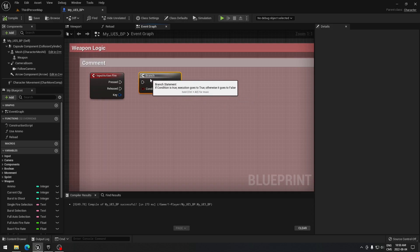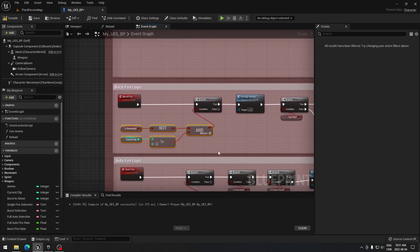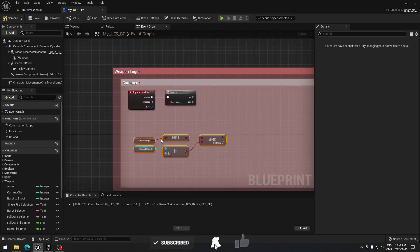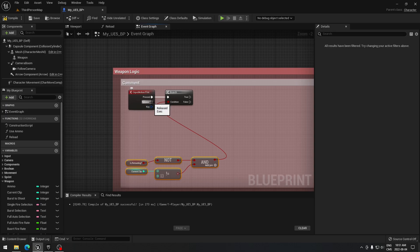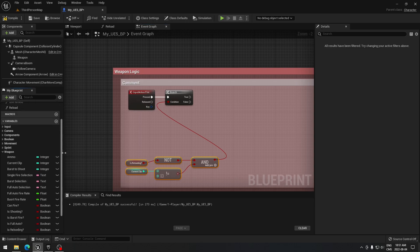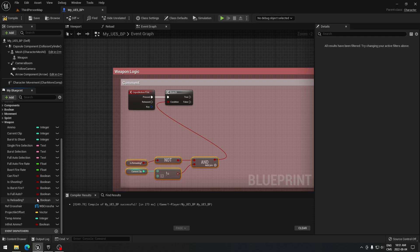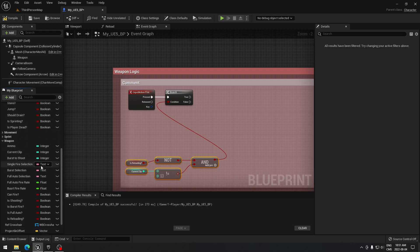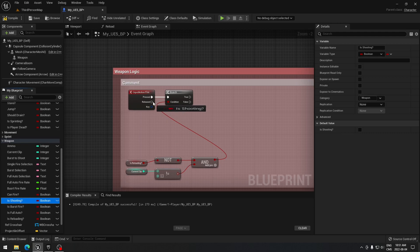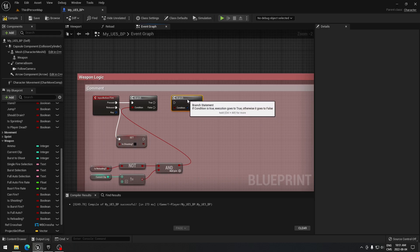We're going to create a branch and connect it to the firing input. The condition for the branch will be the same as before, so we'll just copy it and put it up here. From the release key we're going to set 'is shooting' to false — it's under the weapon boolean variable.